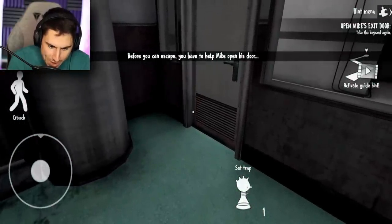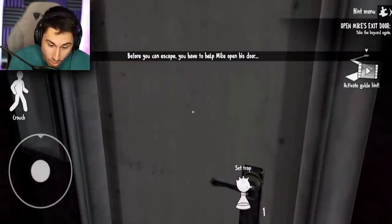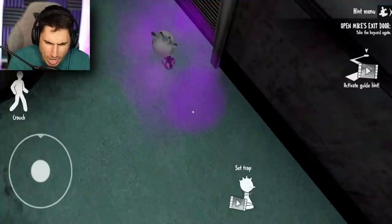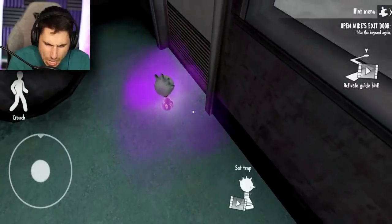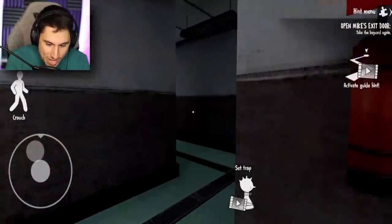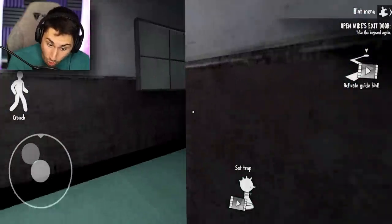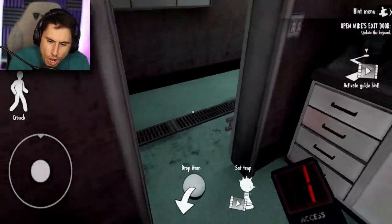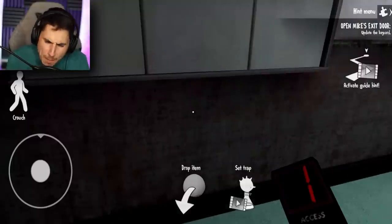Before you escape, you have to help Mike open his door. I accidentally used a trap - I don't even know what that trap is doing. It's probably just going to hurt myself. Let's go back to Mike. We have to figure out a way to unlock his door and then we might finally beat this game. Here's a key card, but that's key card number one. It's telling me to update the key card for Mike.